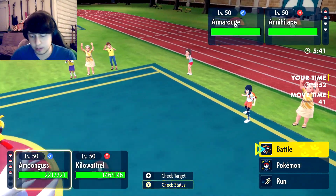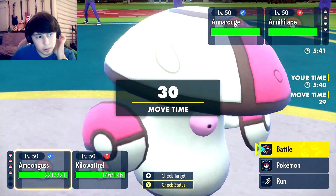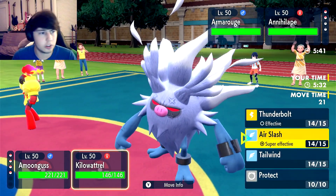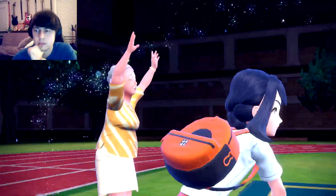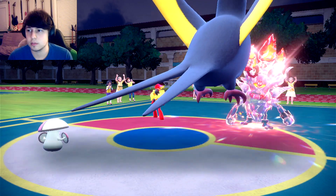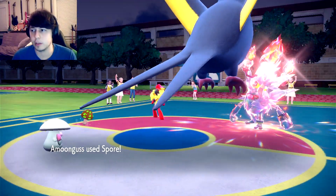I think it might actually be Terra Grass, so I'm gonna fire off an Air Slash into that slot — they usually do run Terra Grass. Could be Terra Water or Terra Fire on the Annihilape. It is Terra Fire Annihilape, okay. That means Gardevoir is no longer very good, but Garchomp is insanely good in this endgame. Let's see if we can flinch — beautiful flinch! Rage Fist, we have not powered it up at all. Kilowattrel is not even dying to another one of those. Beautiful Spore — beautiful.